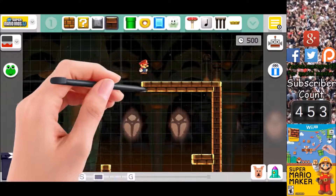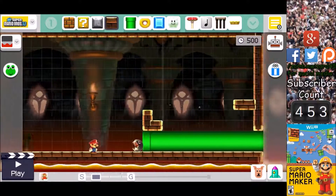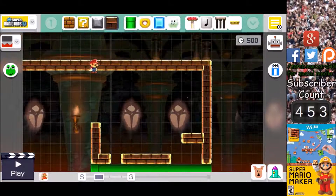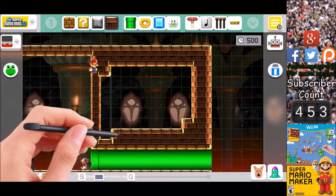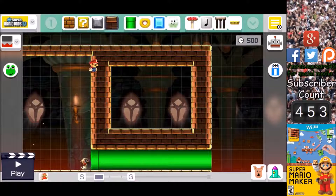I'm gonna go ahead and put a ceiling right here and put just a huge chunk of ground right in here. You know, I could actually put something in here — it seems like a really good place for a secret. Like, how to get in there could be a secret. I could put a secret in each boss room — that could definitely be cool. But I should decide what I'm gonna use for the bosses first.